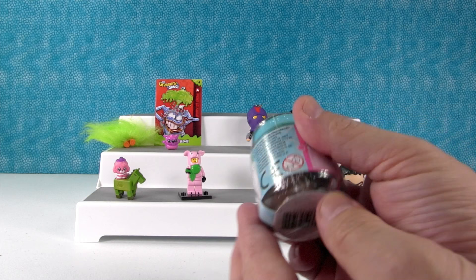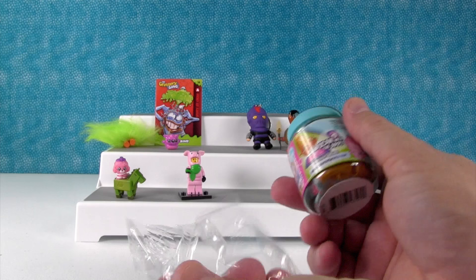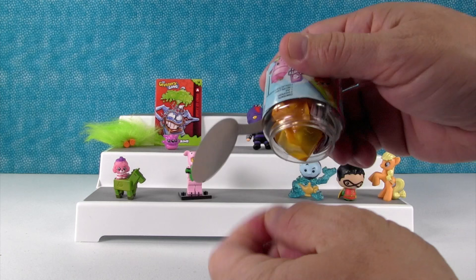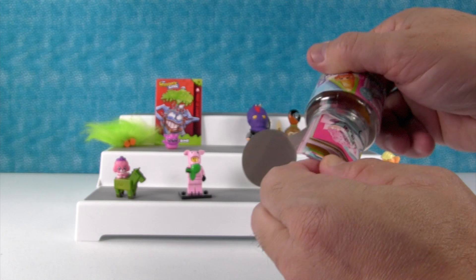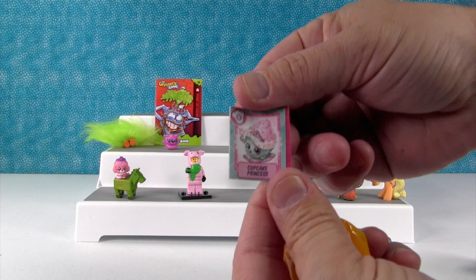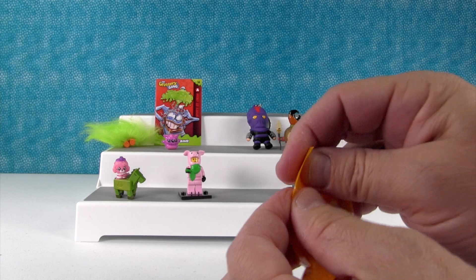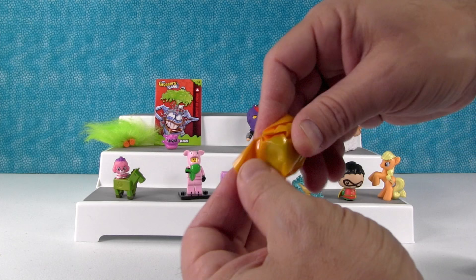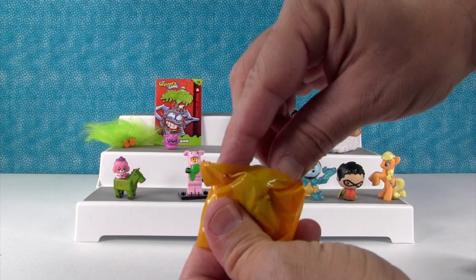Last thing is going to be the Shopkins Chef Club. This is a two-pack from season six, which is all gone from stores now, at least in our area. I'm hoping we get an ultra-rare — I would really like to get a princess cupcake, or if not that, a limited edition. There's Princess Cupcake right there. Cupcake Princess on the recipe card — maybe you'll get her. It's Blocky Ice Cube, very cute. And last but not least, last toy for this video — Chucky Tubs, a little chocolate ice cream!